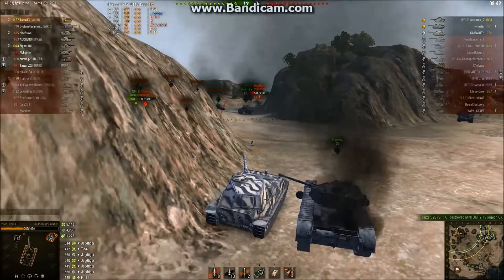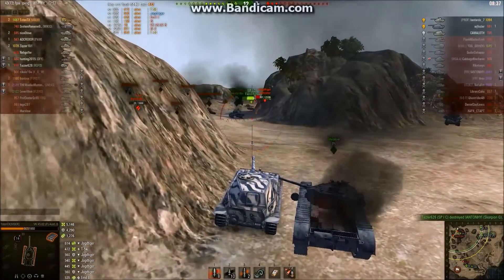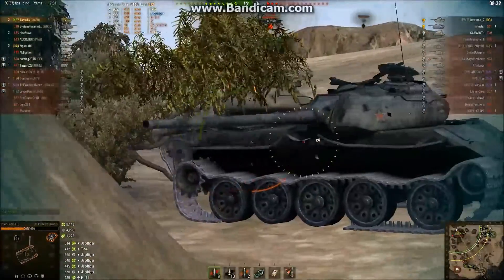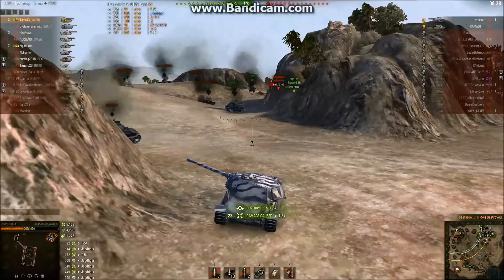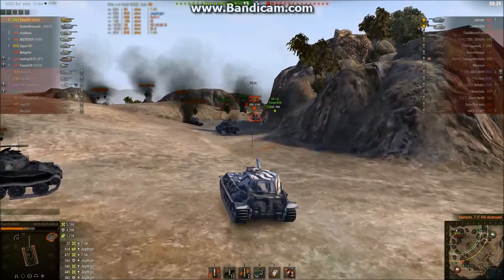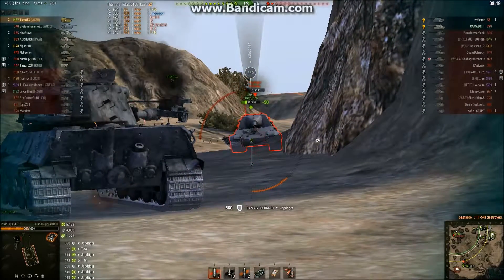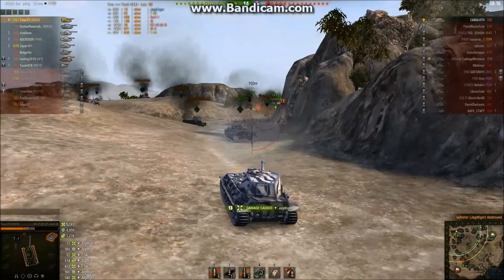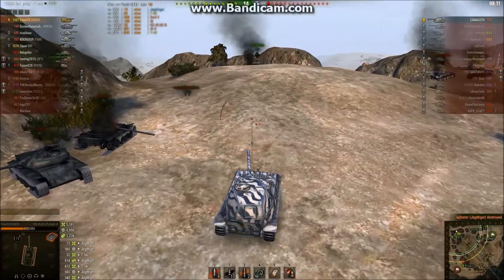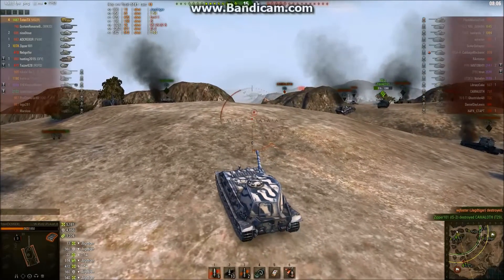Just trying to make sure those shots are being put into the Jagdtiger — kill him, take him down. The SperPanzer has the side of the Jagdtiger. Toten's going to take those last 22 hit points from the T-54. Score's 13-7. Jagdtiger's coming around for another shot — bounces. Will Toten reload in time to steal the kill? Yes, he will. Just one tank left on the enemy team — the T-29. There he is, he's spotted, takes two hits, and he's down.